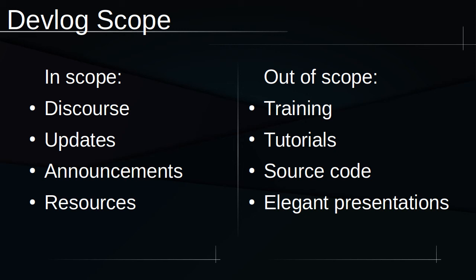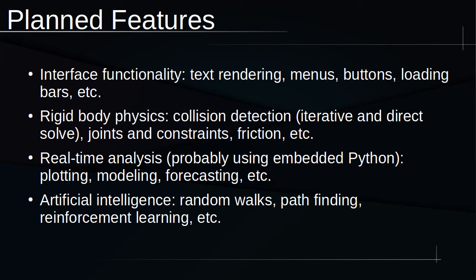With all that said, let's get into my aspirations for this project. Although it's a preliminary list, I have several ideas for features I want to add to the engine. First, I'm planning to implement standard GUI elements like text rendering, object picking, and so forth, which will make it easy to create things like heads-up displays and options menus. Eventually, I'll also implement sophisticated rigid body physics including collision detection and constraints. I also intend to add tools for performing real-time data analysis — the plotting, modeling, and prediction of in-game quantities like velocity or population size — delivering real-time insights while the game is being played. Lastly, I'll be implementing non-trivial AI that will allow me to create non-human entities who can interact with the player and environment and further contribute to a dynamic game world.